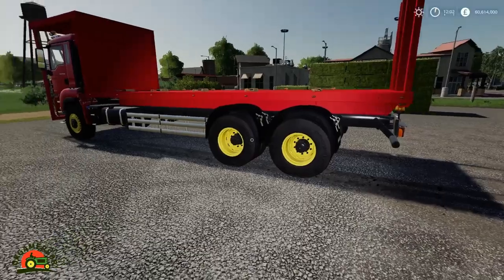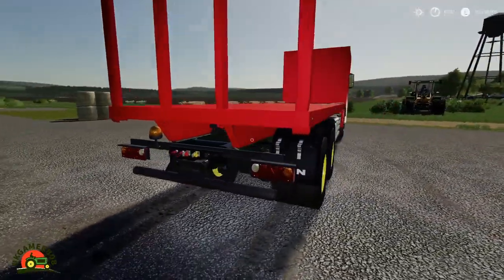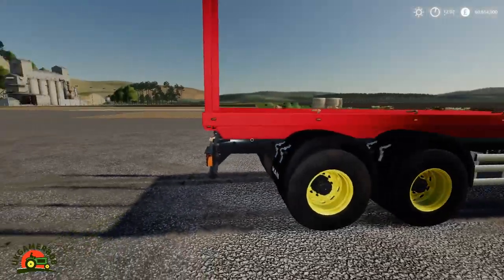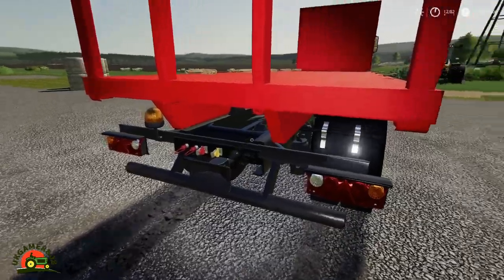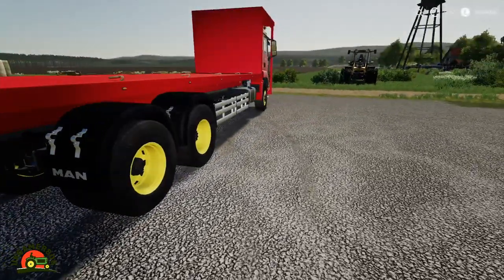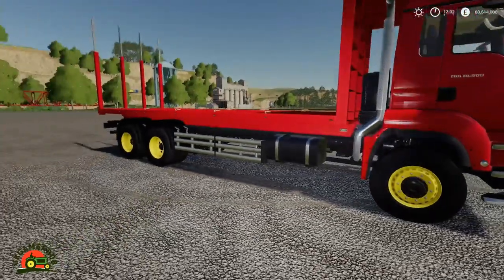We've got the twin wheels on the back and all the detailing on this looks beautiful. I do like these trucks - they come out really well. When you connect up the hoses, they're working on the back there as well, which is pretty cool.